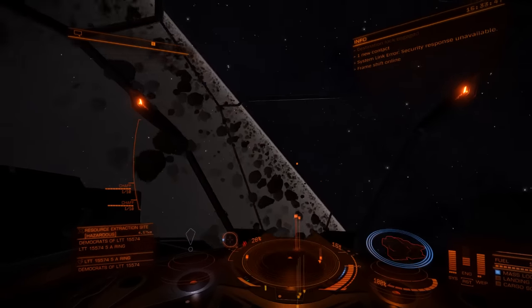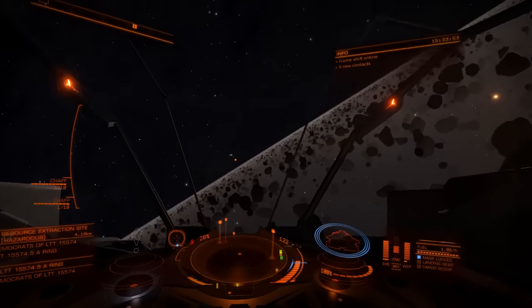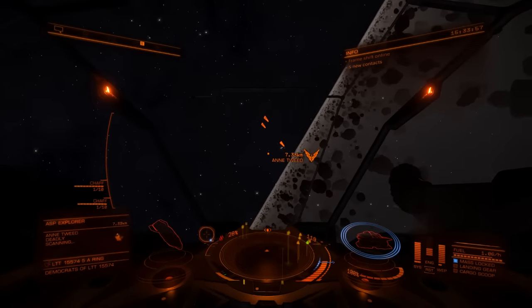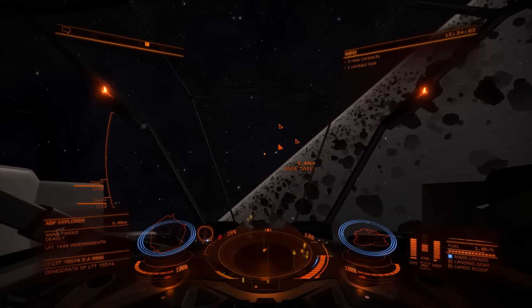So here we are. You get that message about system link error — that just means no feds are going to come and help you. You do have one advantage here: if you actually do something to get a bounty on you, nobody cares. Even though you become wanted, the ships still don't attack you. So that's quite handy.